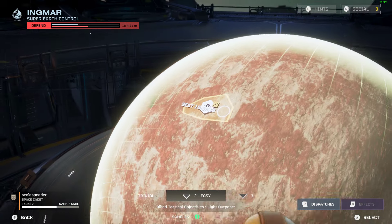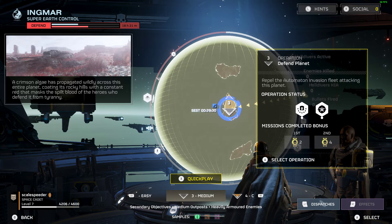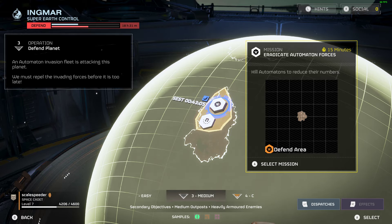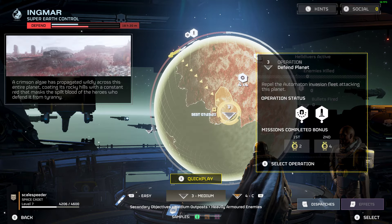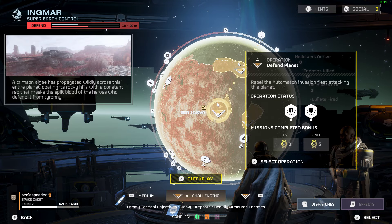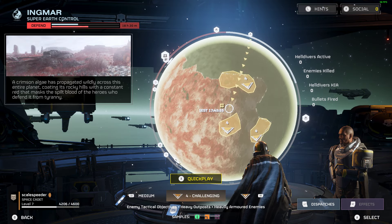On Easy it could be things like retrieving essential personnel. Then when we go up to Medium, we've got secondary objectives, medium outposts to take out, and heavily armoured enemies — for example, kill automatons to reduce their numbers, plus an area to defend. And if we go up to Challenging, we'll have enemy tactical objectives, heavy outposts, and heavily armoured enemies again. The game is physically changing as you change the difficulty level.